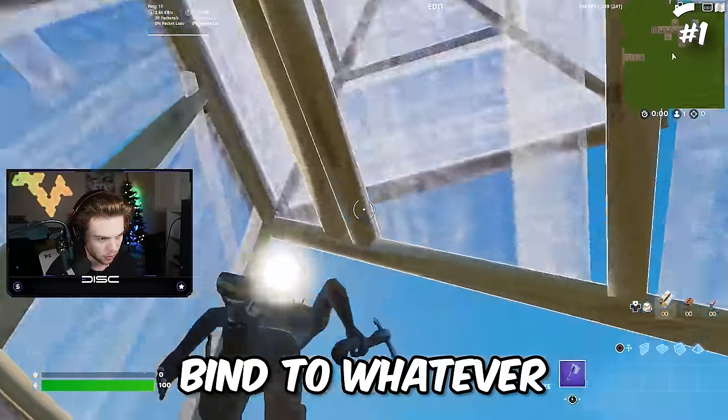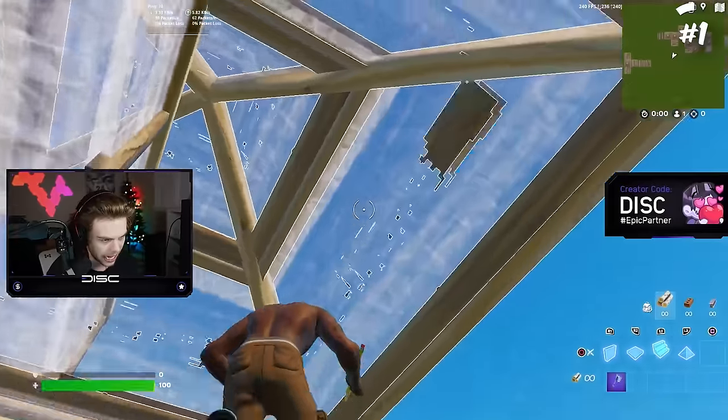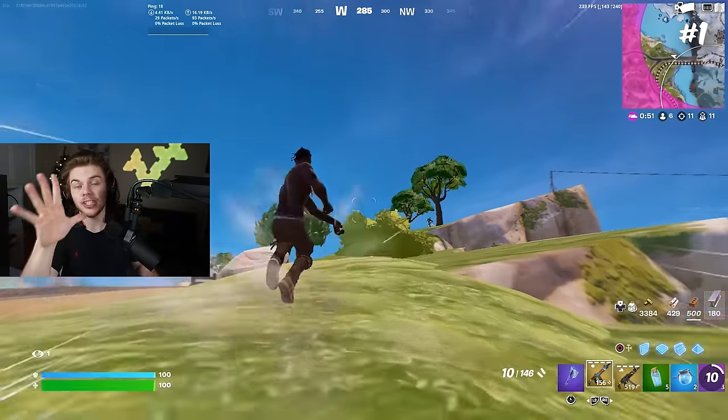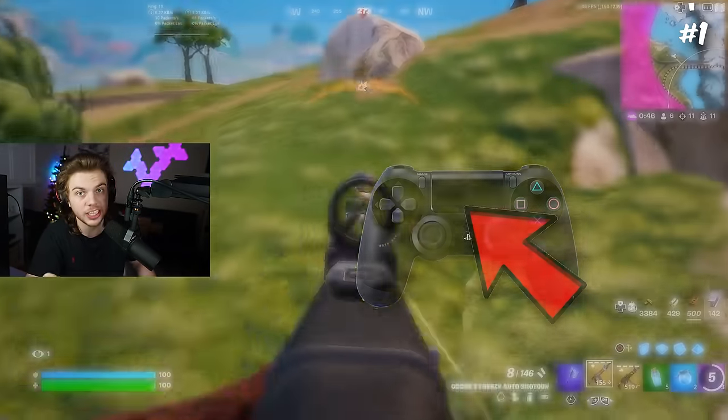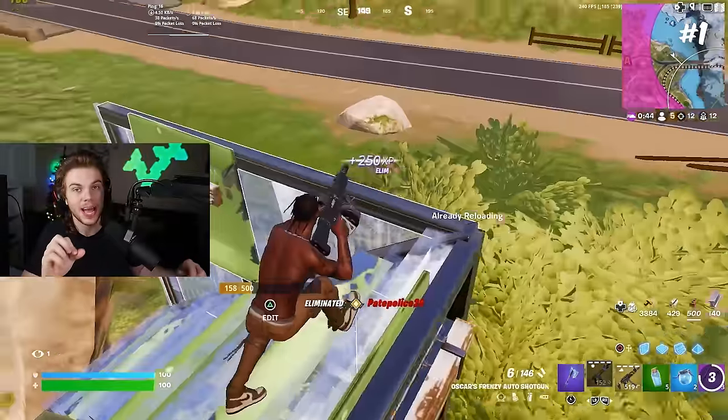If you do play claw or have a scuff, you can simply bind whatever feels comfortable — triangle for edit and circle to confirm works well for me. If you play claw and want an easy edit bind, the touchpad is an amazing option for claw players especially since your index finger is right beside it at all times.